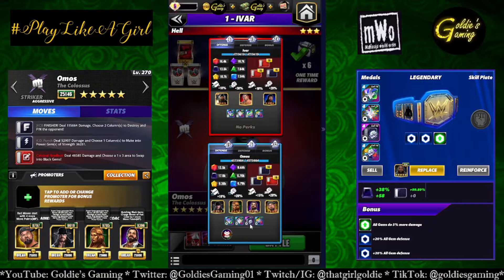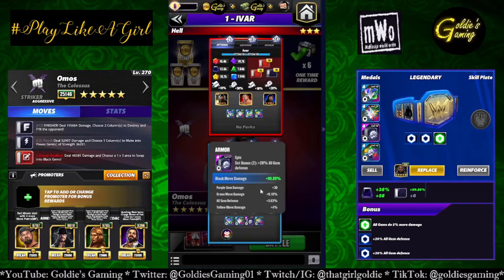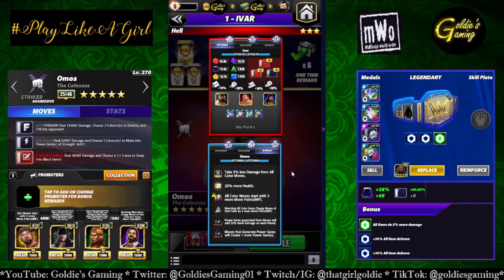For the strap, going full armor, mostly maxed out. The move metal is at level 12, giving a 99.89% boost to the finisher. No plate in this build, but I'd recommend Cheap Shot because after the finisher the power gems take effect and Cheap Shot helps keep them down. Max tour perks are on: 20% more health, three more MP for all moves, and matching color gems charge moves by two more points, so things charge much quicker than normal.